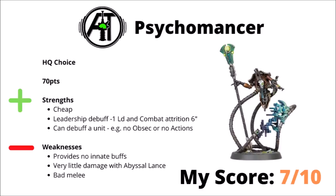Sticking with the Cryptechs, we have the Psychomancer next, another 70-point HQ choice, who can do a little bit of leadership manipulation — minus 1 leadership and combat attrition at 6 inches. On top of that, if he can roll against their leadership, you can also debuff a unit as well. Sometimes this could be quite meaningful for winning or losing a game, as he can steal obsec off a unit to maybe help flip a primary objective or stop them doing actions. Again though, he doesn't really do any innate buffs, his shooting is a bit underwhelming with that Abyssal Lance, and like most Cryptechs he only gets the one attack in melee. He's cheap, so he doesn't really have to achieve wonders, but I can just see him having several games where he has little to no effect whatsoever — I just don't think he has the all-round reliability of some of the other buffing Cryptechs.